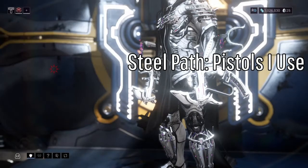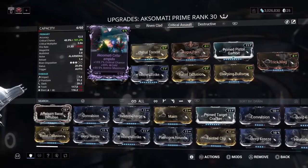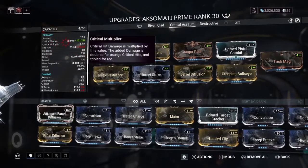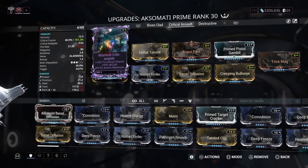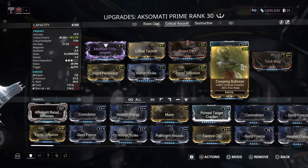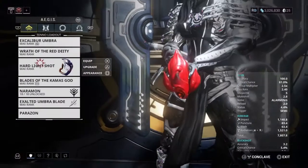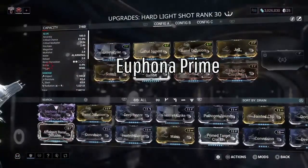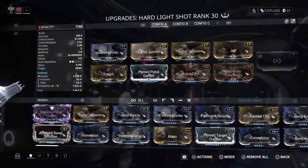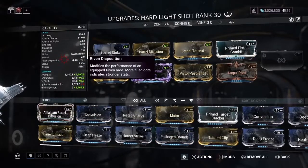Moving on to pistols — I don't really have that many, but my critical build for the Aksomati Prime should serve your purposes. I recommend trying to get a riven that includes critical chance, and I recommend building it for viral damage. This build doesn't look like much but it really tears through level 130s and even higher during your Steel Path adventure — highly recommended pistol. My second option is going to be the Euphona Prime. I use this in more concentrated missions such as exterminates and captures, but it will definitely carry you through some of the tougher enemies in the Steel Path if you've got a good rhythm for it.